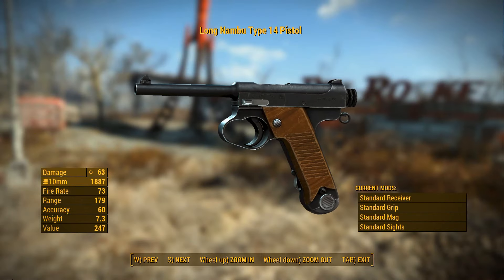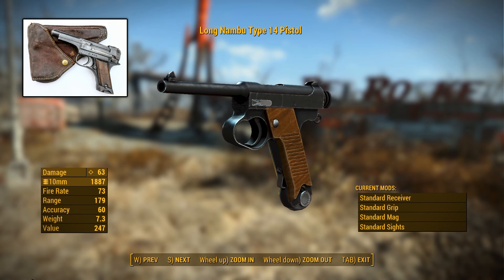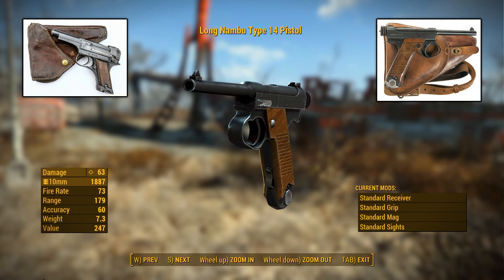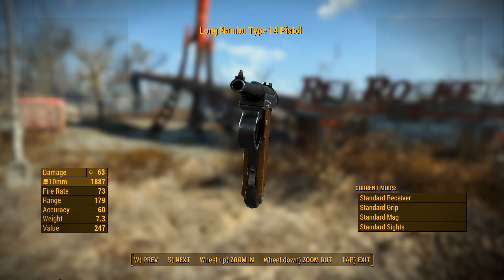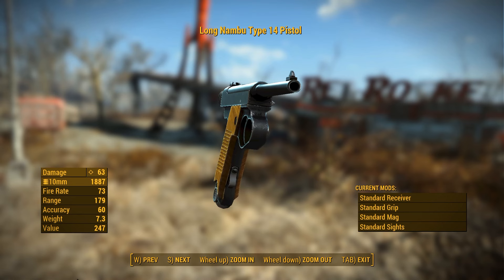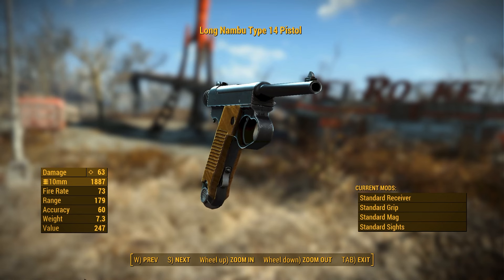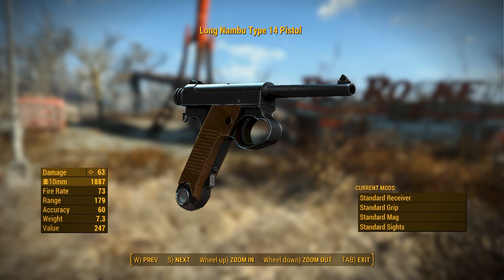Not to be confused with the absolutely atrocious Type 94, a gun that could literally shake into accidentally discharging. The Nambu Type 14 was the standard sidearm of Japanese military officers during most of World War II, and while its quality did wane considerably as the war dragged on, most collectors agree that its aforementioned successor is far more deserving of the criticism frequently heaped upon all Nambu pistols in general.